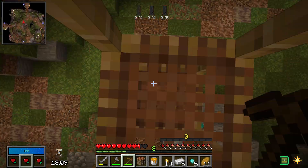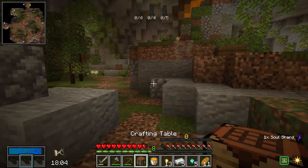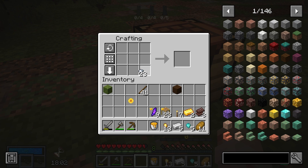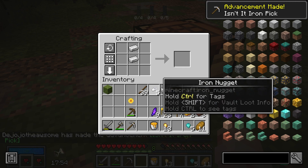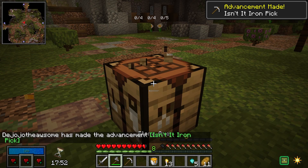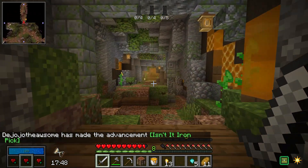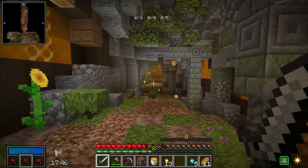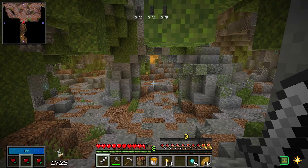We get our third out of four netherite scrap, which I'm really, really excited about. In some of my testing, I did not get that close to getting netherite — it's actually pretty rare. I make ourselves the iron pickaxe in anticipation for the diamond room, and I do believe I upgrade our damage with a sword. It's not really worth it in my mind to actually get iron gear because I'm really hoping for diamonds. And not long after we get the pickaxe, I actually find a diamond room.